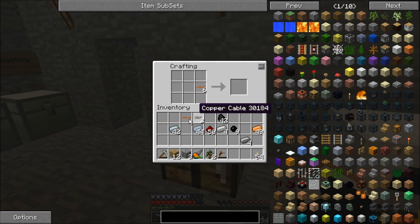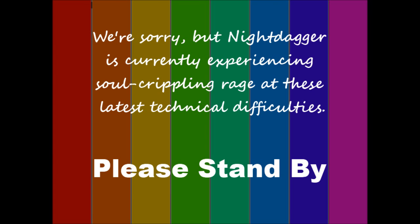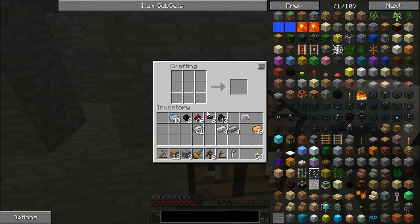Let's go ahead and make ourselves a little more insulated copper wire, another electronic circuit. Grab our tin, make ourselves another battery. I've been having a weird problem recently where my Minecraft likes to minimize itself any time I hit the R key if I don't have it properly focused.